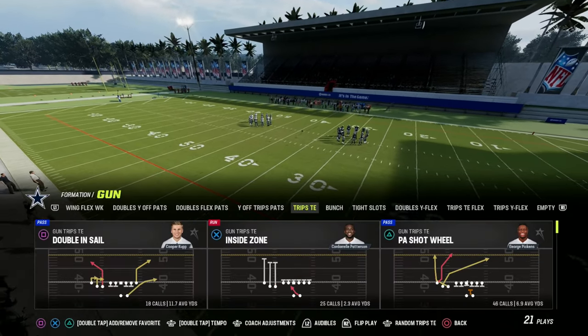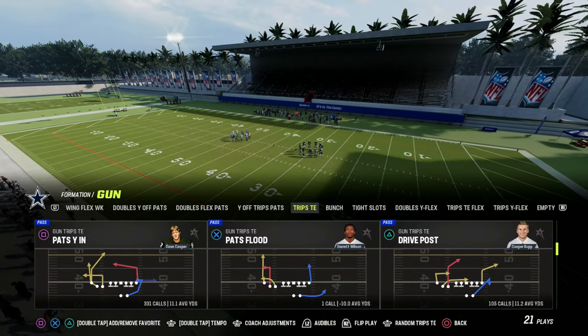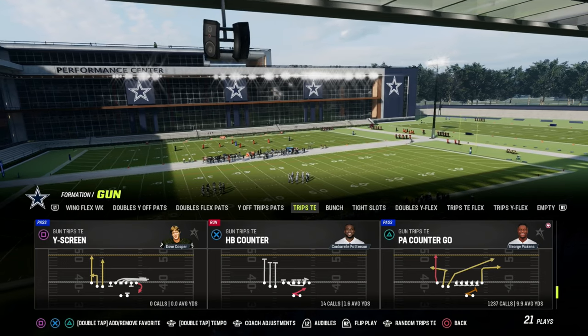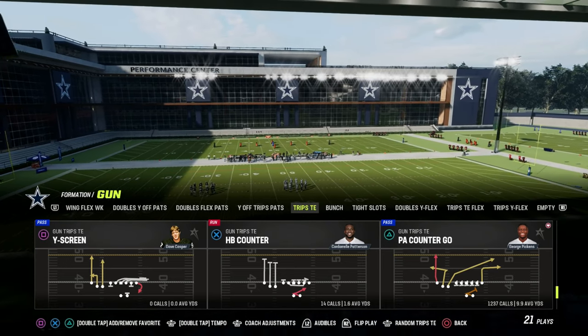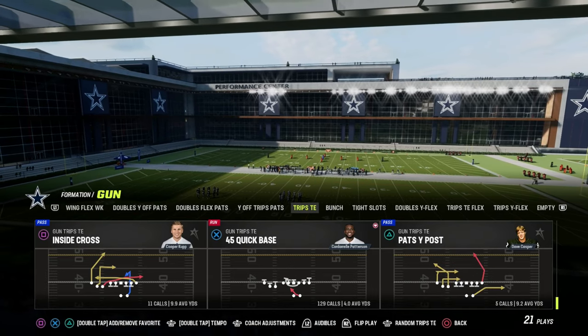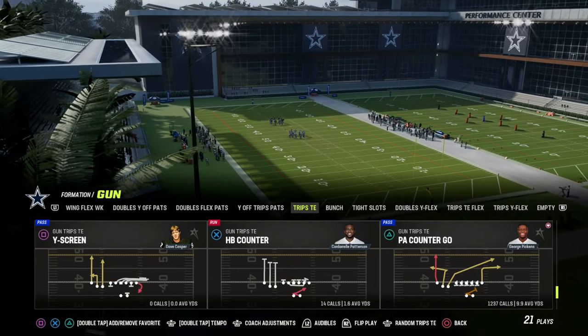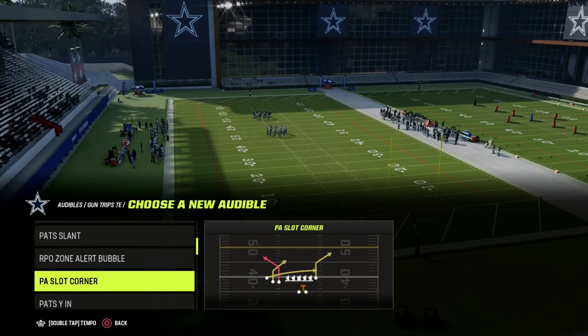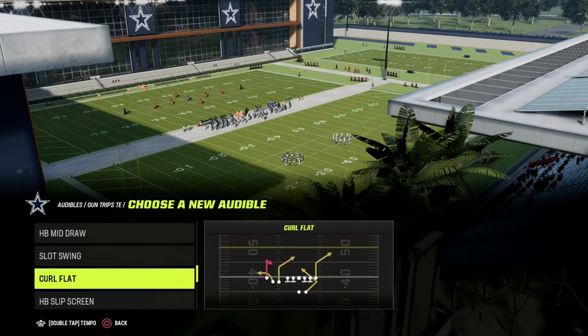I wanted to talk today about my counterplay. We talked a little bit yesterday about my power play and what I like to do out of Trips Tied In. A power play is a play that you can basically run in generalities — probably 70% to 80% of the game. The counterplay is a play that you're going to want to audible to, and you want this play to kind of be an inverse for you.